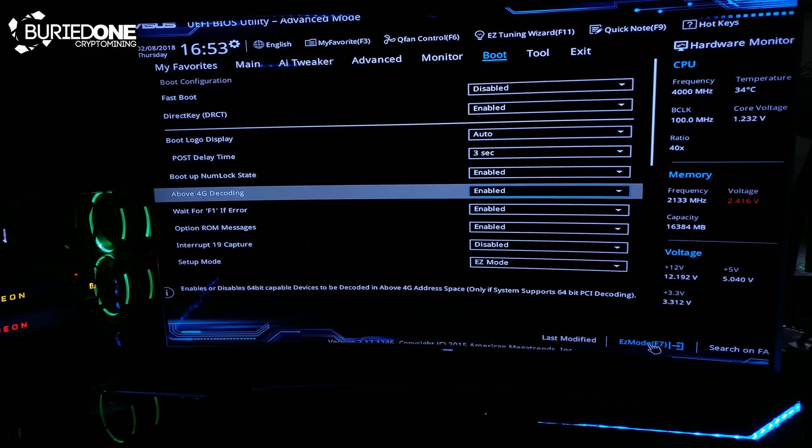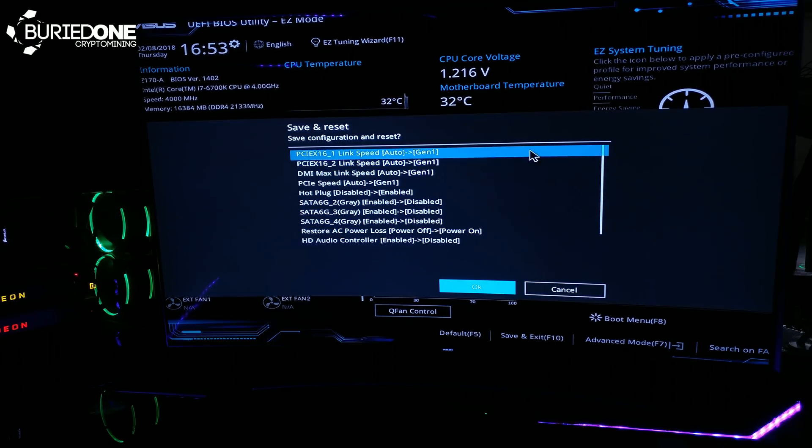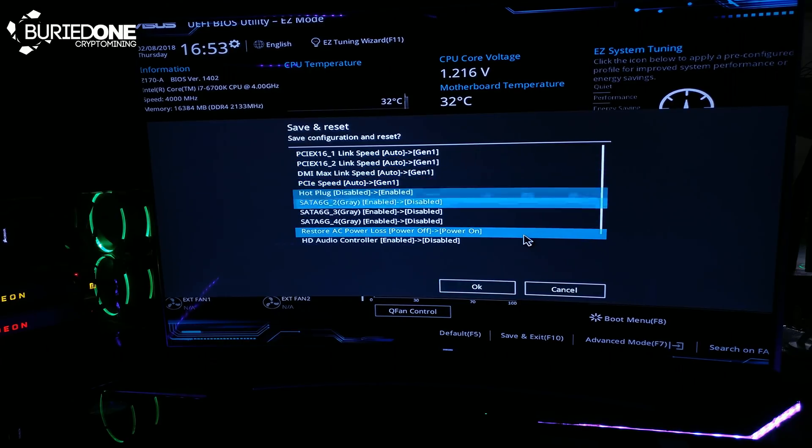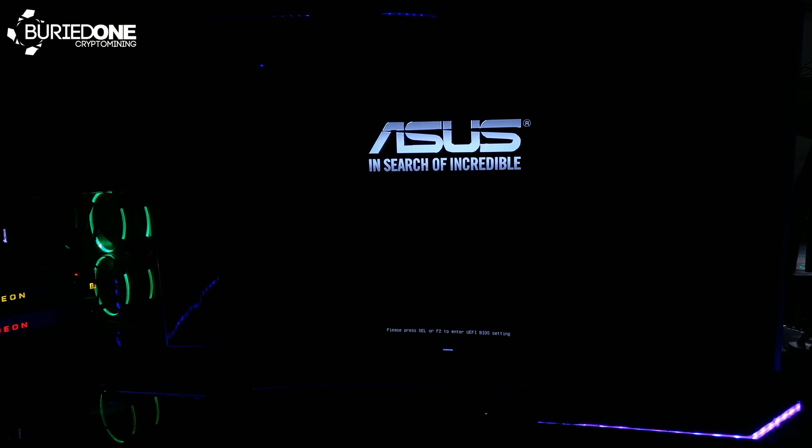After you've done all these changes you can go back to the Easy Mode or save straight from the BIOS. I always go to Save and Exit on the Easy Mode because it gives you a nice overview of what you changed. Press OK and your computer will restart. I recommend reinstalling your drivers so it will definitely recognize all of your graphics cards at the same time.